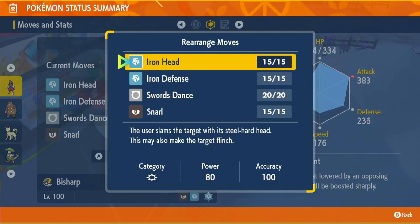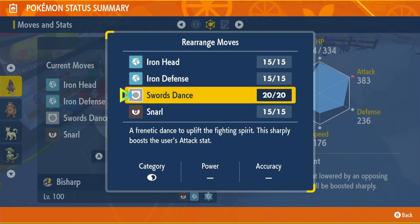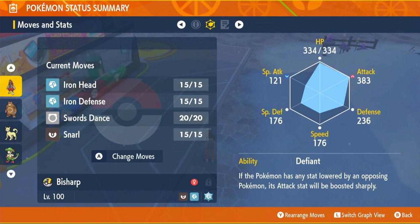The moveset is Iron Head, Iron Defense, Swords Dance, and Snarl. Iron Head is our main attacking move — Steel type, 80 power, 100 accuracy, 30% flinch chance. Iron Defense raises our Defense by two stages. Swords Dance boosts Attack by two stages. Snarl is our special defensive utility move — every time we use it, it reduces the opponent's Special Attack by one stage and earns us Tera orbs. Iron Head, Iron Defense, and Swords Dance are all learned through level up.